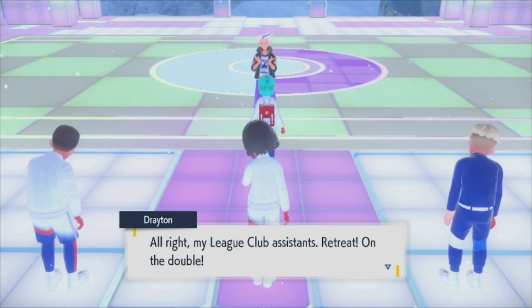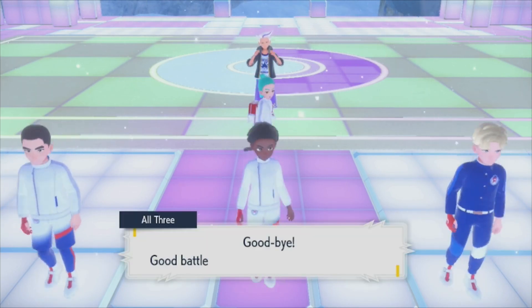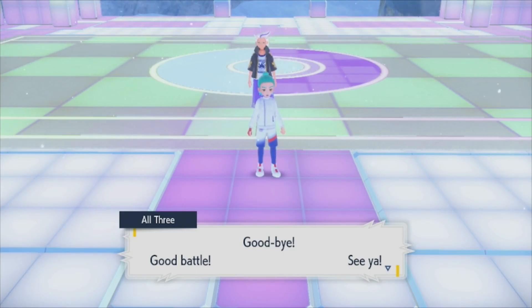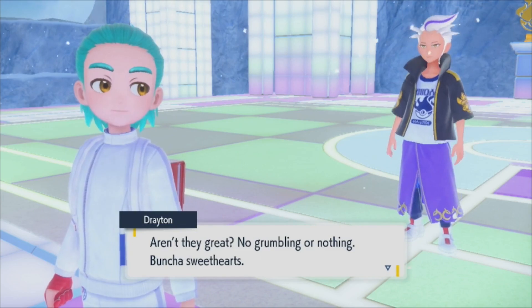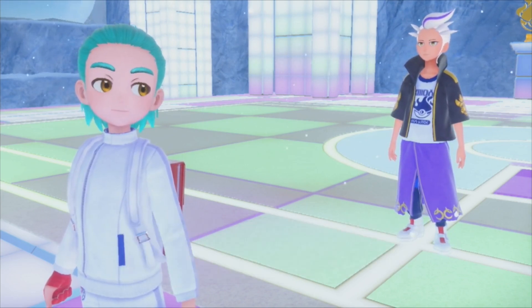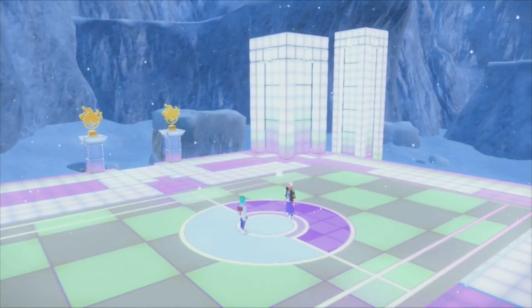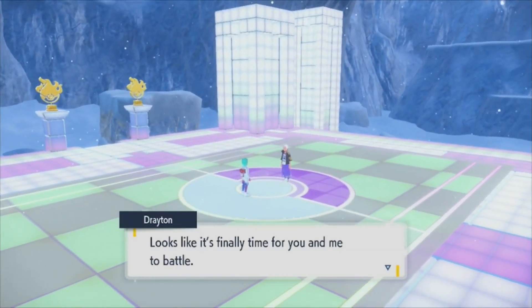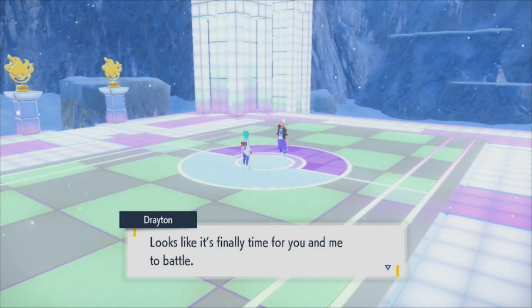The assistants retreat, saying goodbye and good battle. Drayton says 'aren't they great - bunch of sweethearts.' He tells me to heal up and then he'll take me on, though he appreciates it's going to be much tougher than the three I just faced. 'Looks like it's finally time for you and me to battle.'